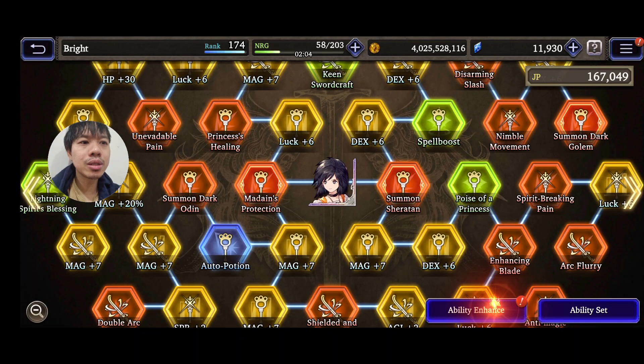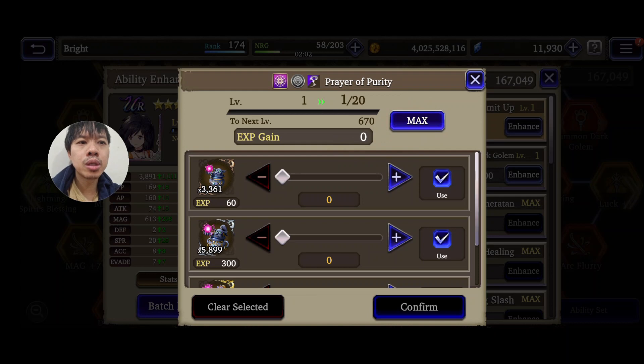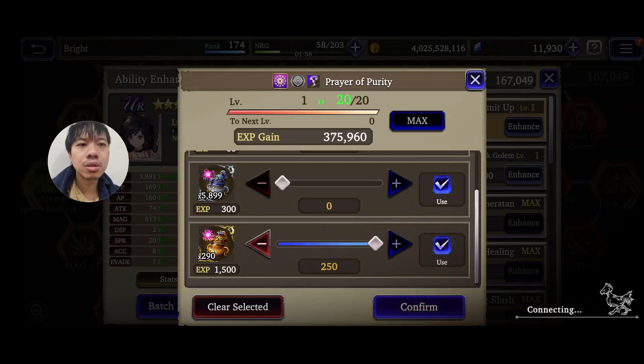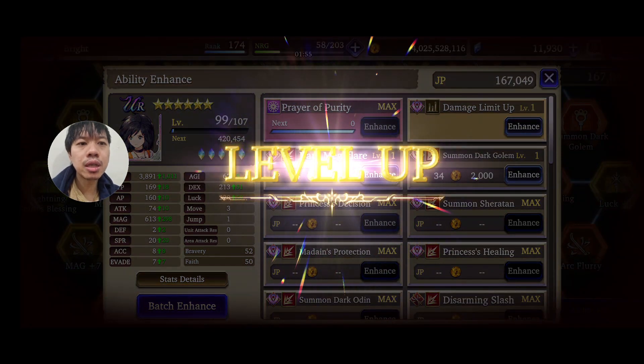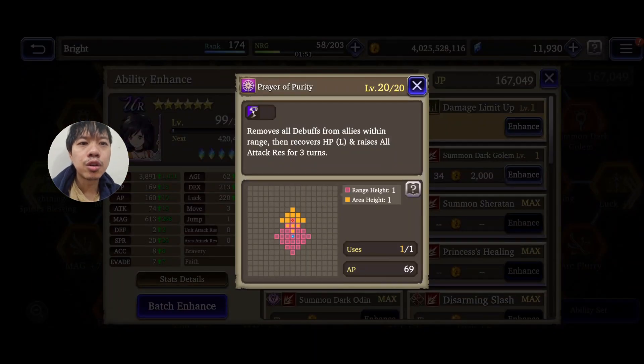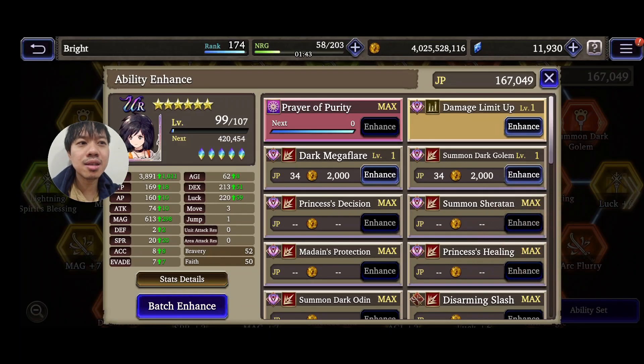For her limit burst, I can maximize it with the limit burst spot — I'll use the golden one. That is cool. Prayer of Purity has a lot of healing capabilities. Let's check it out: removes all debuffs and raises all attack resistance. This is so tanky, especially if you pair her with a tank like Celeste.